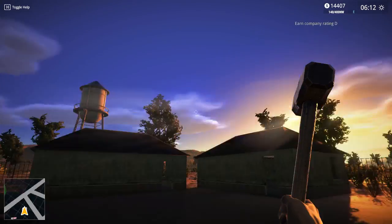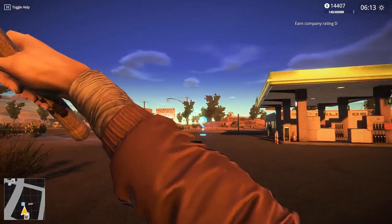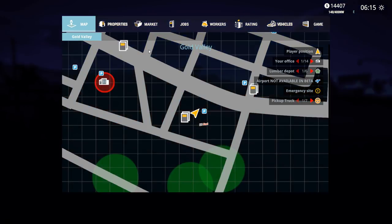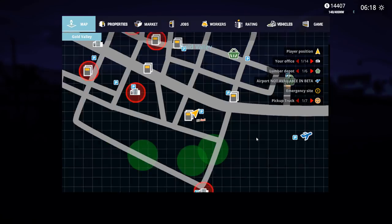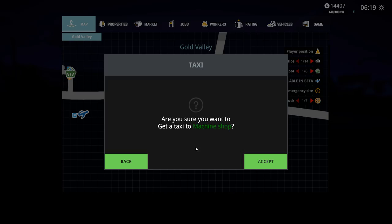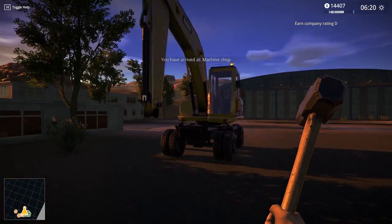Hello everyone, welcome back to Demolition Build 2018. Today we're back in the action and we're going to be doing some big machinery stuff. I need to go get a wheeled excavator because we're going to be using it for this abandoned house. We got permission for explosive charges too, so we can use explosives. Let's go to the machine shop and get ourselves a wheeled excavator.